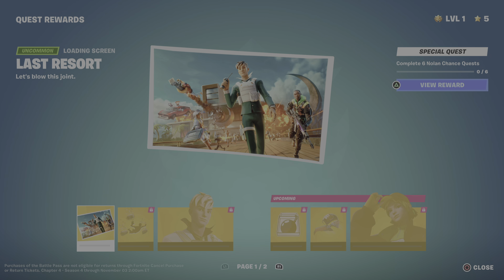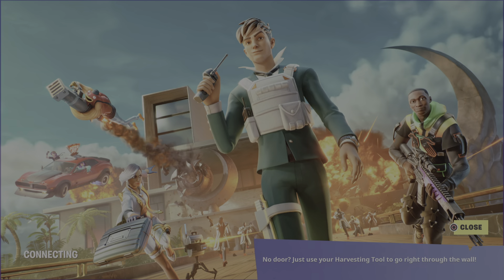The Last Resort loading screen is called 'Let's Blow This Joint.' We can unlock this by completing six Nolan Chance quests. He's going to be our mediator this season — really cool. You guys may have seen this promotional image by now.